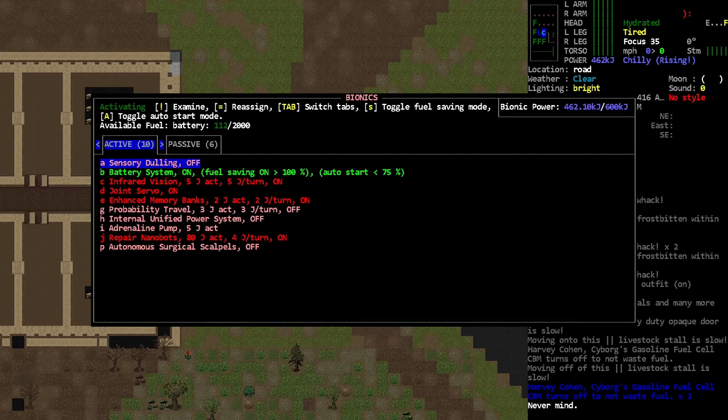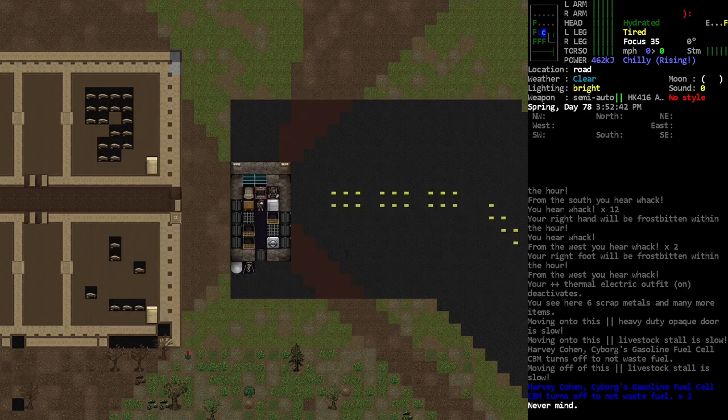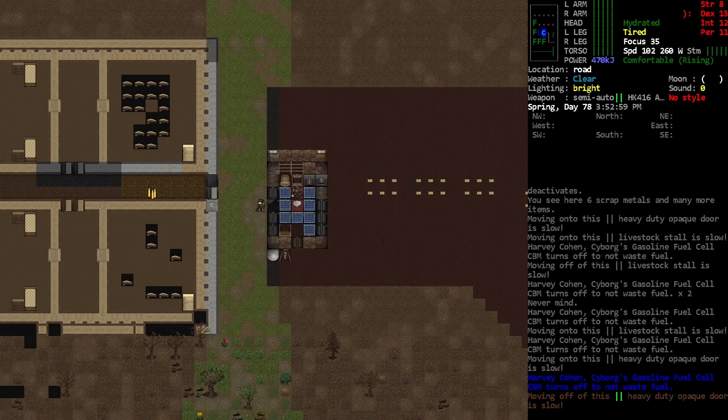I want to address our battery situation — we were having a hard time charging our power, so I need a new CBM power setup. I remember I wanted to update that. I might just debug my own power. Yeah, I'm just gonna do that because we all know I can generate this power — it's kind of absurd.